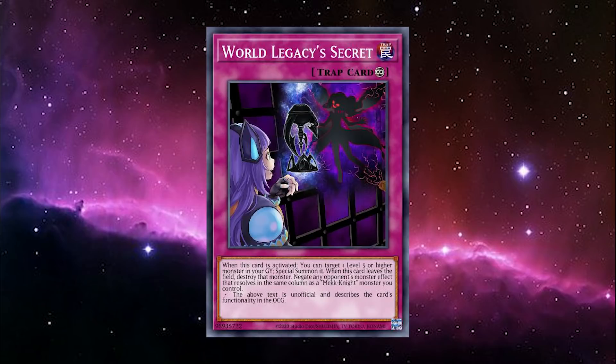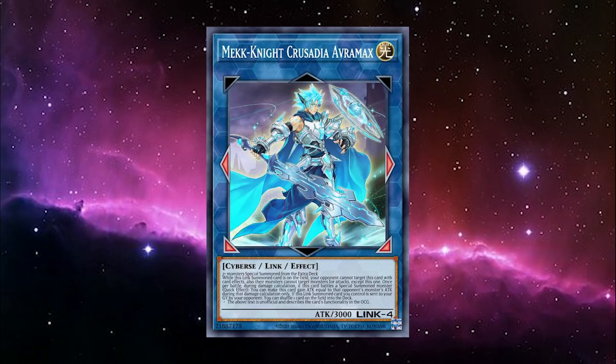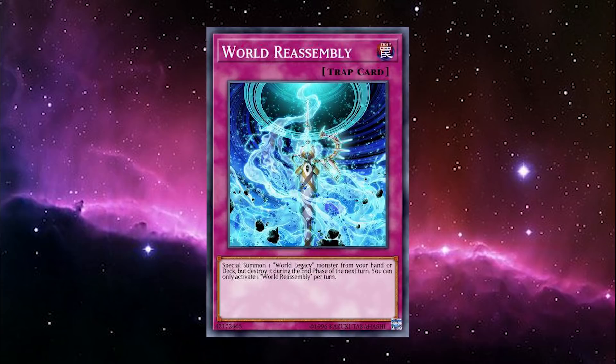World Legacy Secret can alternatively summon back Soma and Deus Ex, and if you flip them down with any of your effects, it's no longer tied to Secret if it gets removed from the field. And if you somehow link up into Mech Knight Crusadia Avramax, you've got a zone where you can negate monster effects. World Reassembly ain't half bad either — it'll summon out World Armor, which can then search you a World Legacy card, and since it blows itself up during the end phase, it won't get in the way of Quailiark.